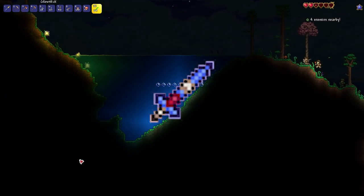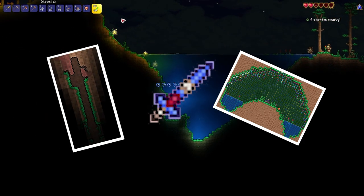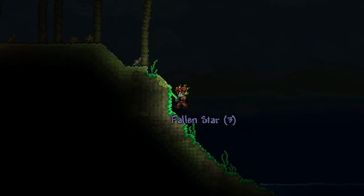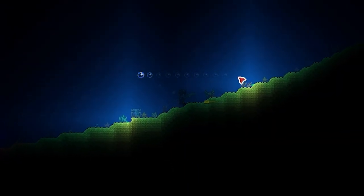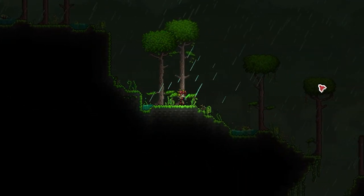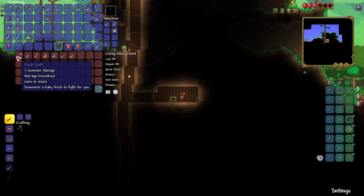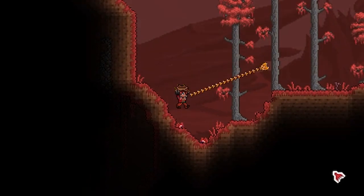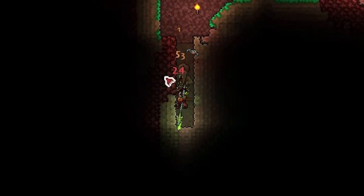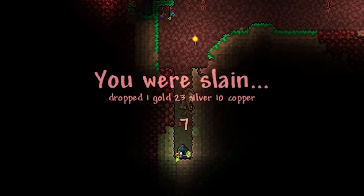Having enough of the underground already, I tried venturing left to the end of the world in hopes of finding my first Zenith component, the enchanted sword. They can spawn naturally in the world in enchanted sword shrines. These shrines sometimes show themselves with a sort of chimney that can reach all the way to the surface, but on the left side of my world I couldn't find one. Instead I almost drowned looting an ocean chest but luckily teleported back home in time.